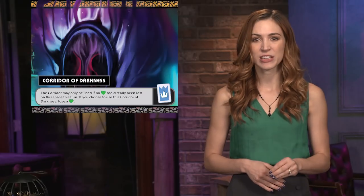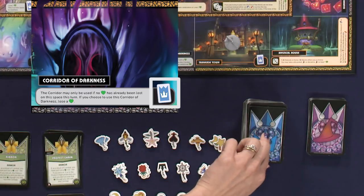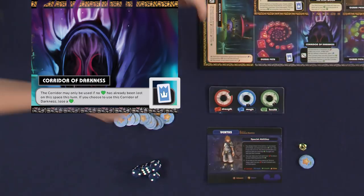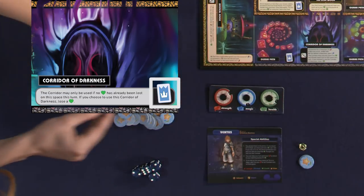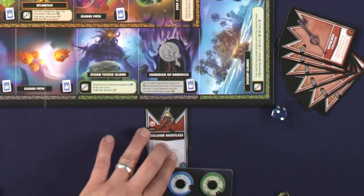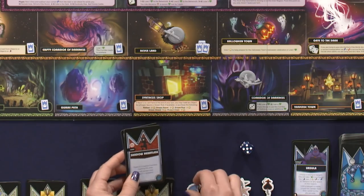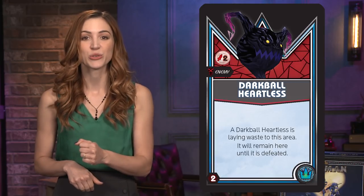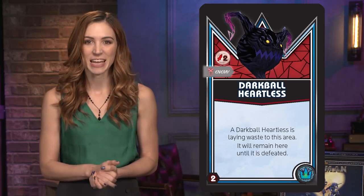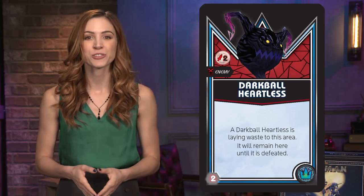After a character completes their movement, they must then have an encounter on that space. Depending on the icons listed, draw a number of adventure cards as indicated, subtracting one card for each card already on or linked to the space. Adventure cards for the outer region can be placed adjacent to their space. For the middle and inner regions, use the adventure card tokens to indicate that link. Adventure cards include name, card type, enemy stats, encounter text, and encounter number.